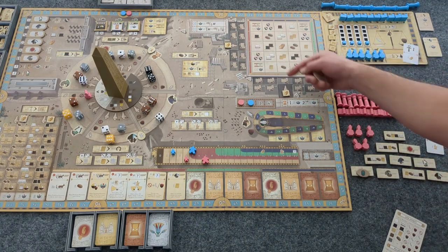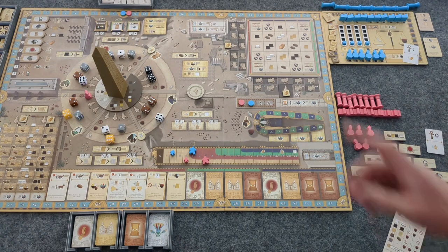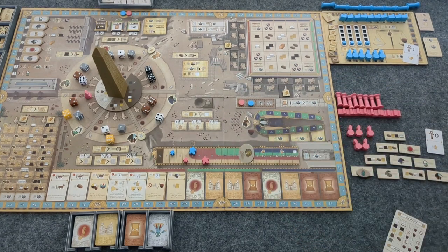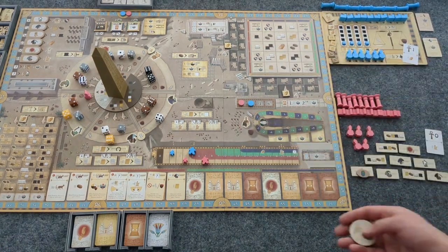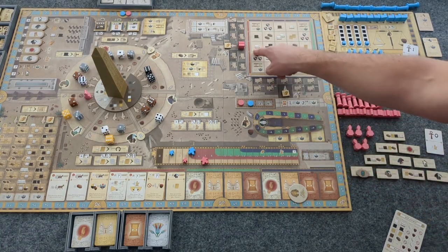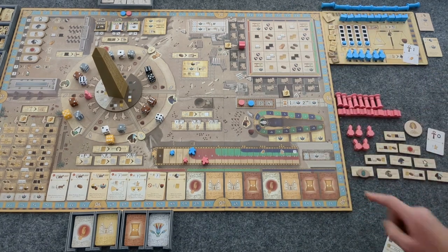I'll flip to determine which side: heads this side, tails the other side. It's tails, so it goes along here. I'll flip again for position — two is heads, four is tails — and it lands tails, so it goes on the four. He does not gain any resources or scribes here, so that's his turn.